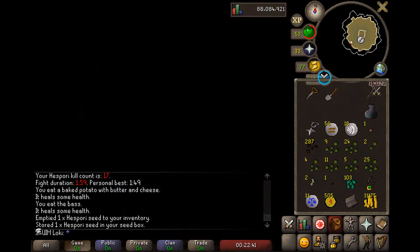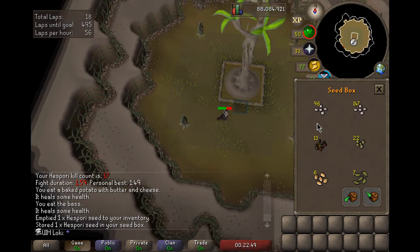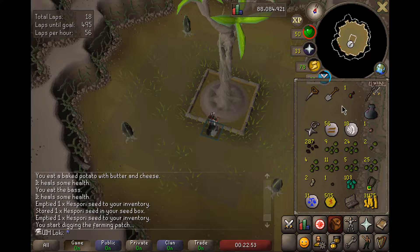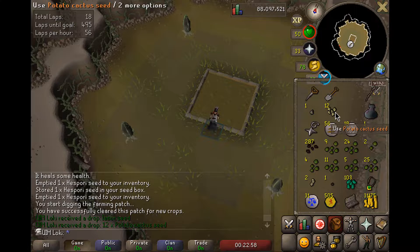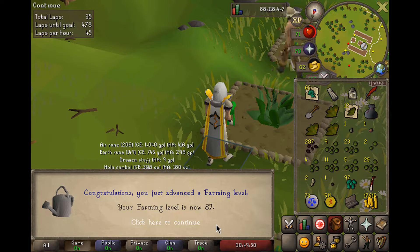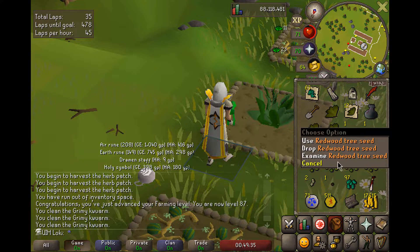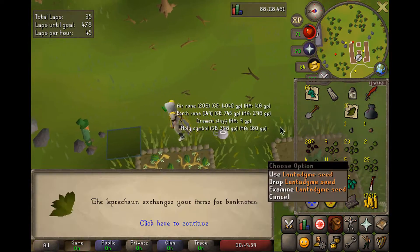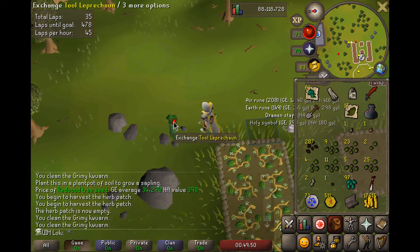I would love to get a bucket - it would essentially double the amount of compost we have and effectively halve the time we spend making it. Level 87 Farming! We can now plus 3 boost to plant this Redwood Seed, which we've been hanging on to. That'll make hard contracts slightly easier to manage, as it will be permanently planted and we can always roll on the Redwood table for hard contracts.